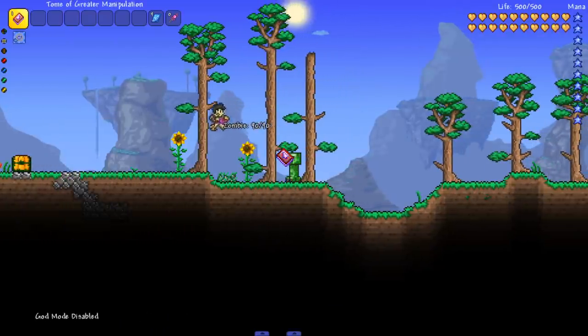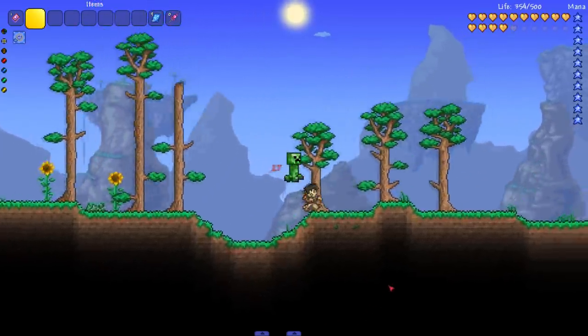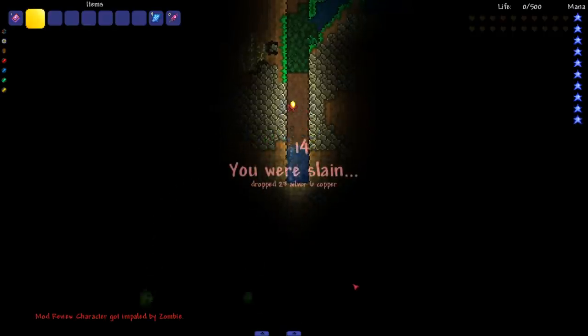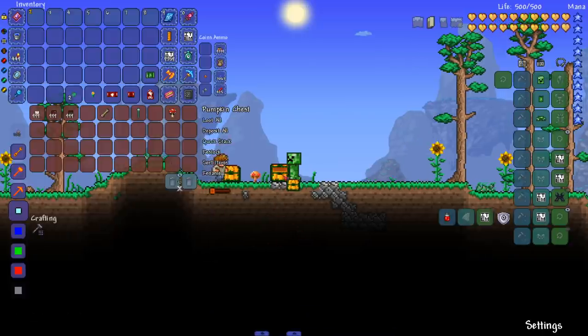I believe when you die while wearing the creeper vest, or get hit, you make hissing noises. Let's test that - bringing a zombie over, go ahead and hit me. Got it - and now the death noise. The game seemed to lag right when it happened so it was hard to hear, but that's a really cool mod.